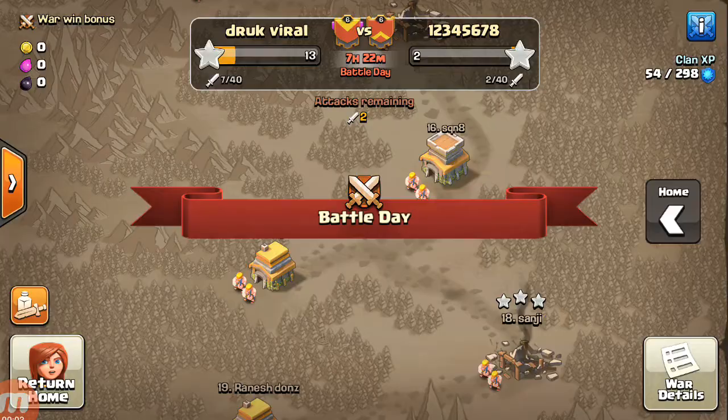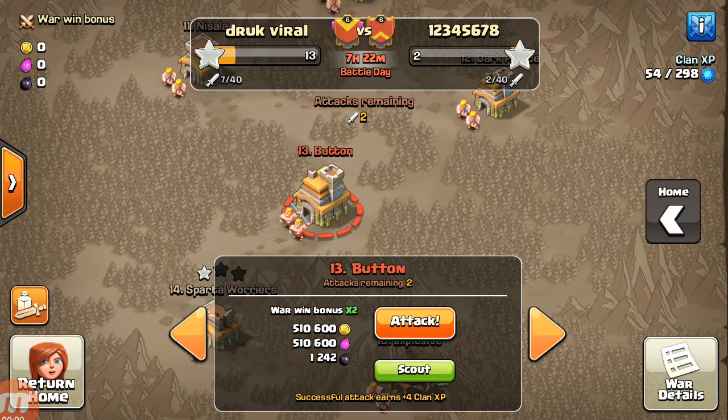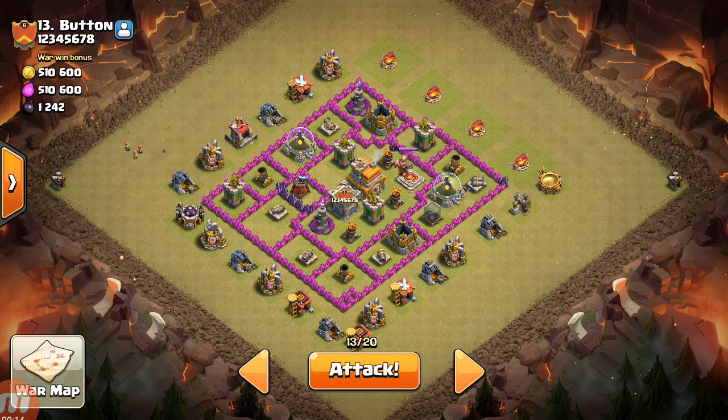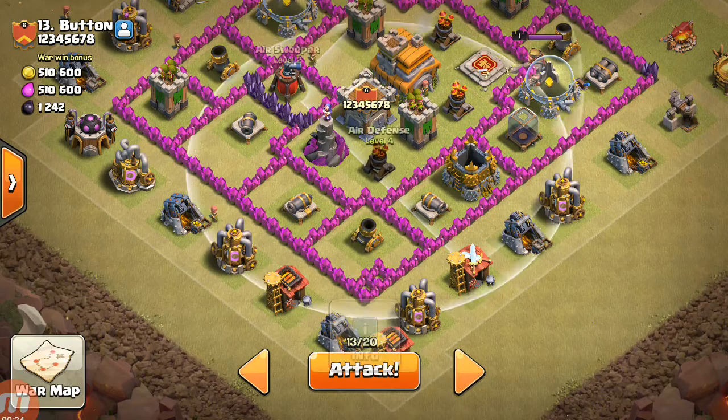Today I will show you how to get three stars in war. I will go with dragon troops. First we have to check their base — how they kept their air sweeper and air defense.